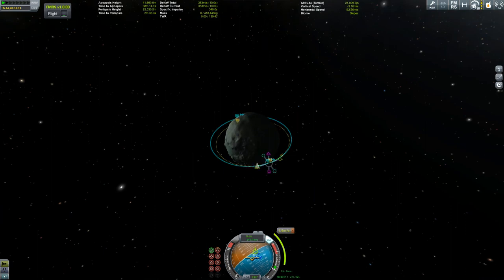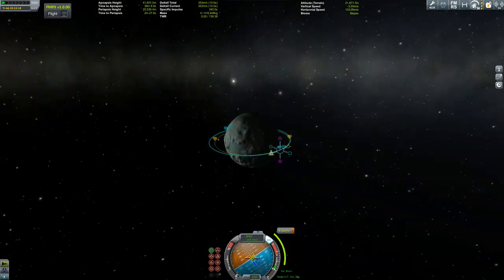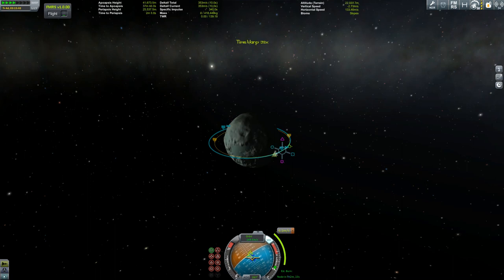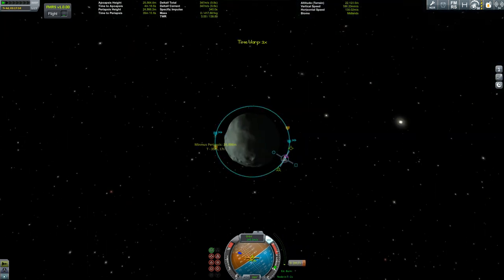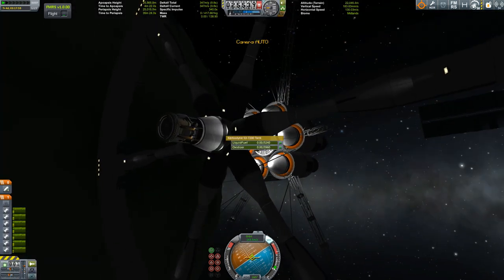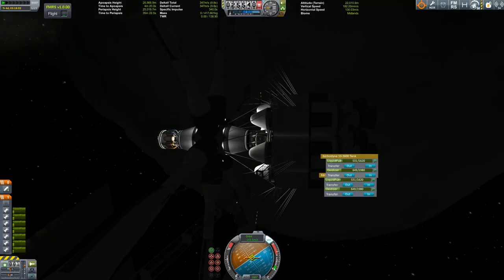I really hope that my game and my computer can manage the part count, because the station already has hundreds of parts, and if you know me my spacecraft are huge. So my interplanetary ships will have hundreds of parts as well — it's going to be interesting when they try to dock with each other.